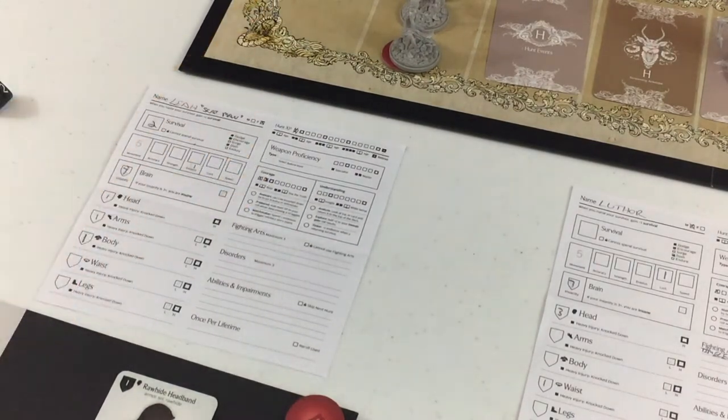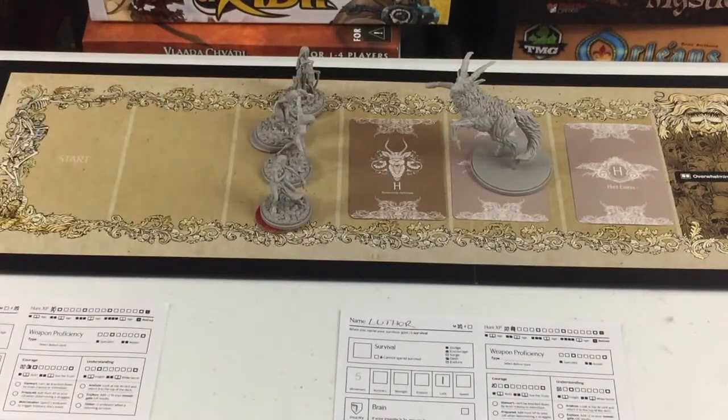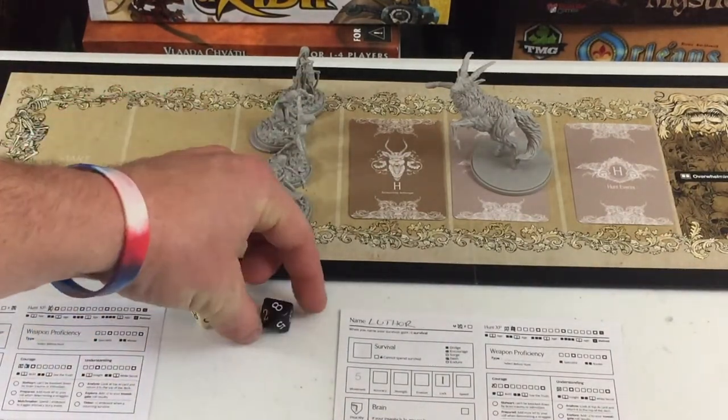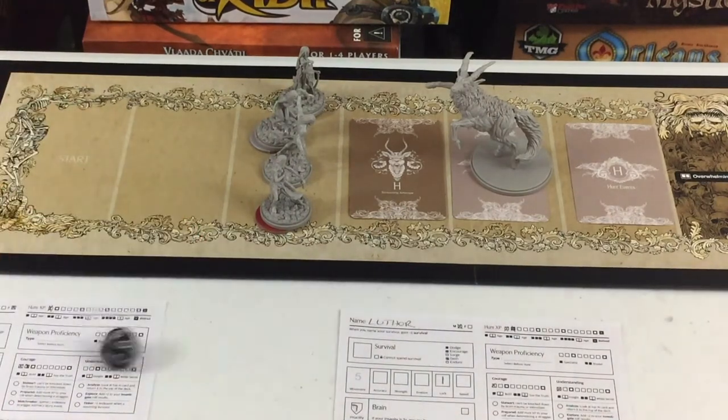Monster Droppings is a regular hunt event so we roll again and get 58: Scent on the Wind. Luther is the event revealer this time. We roll a six — six plus means the survivors smell their quarry's foul odor and surge forward. The survivors may skip the next hunt space, and since this movement starts the showdown, the survivors ambush the monster. Fantastic — let's get to the showdown.